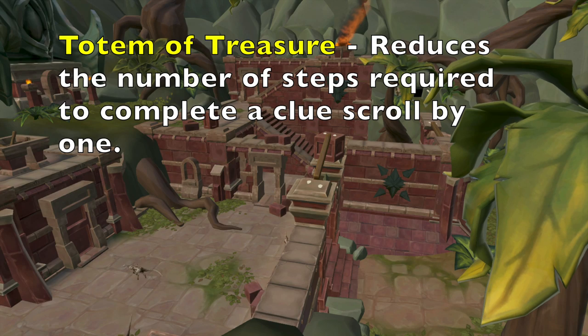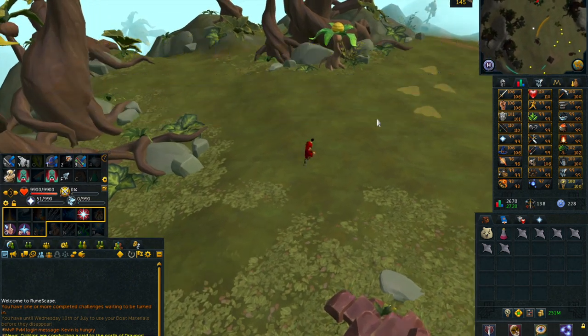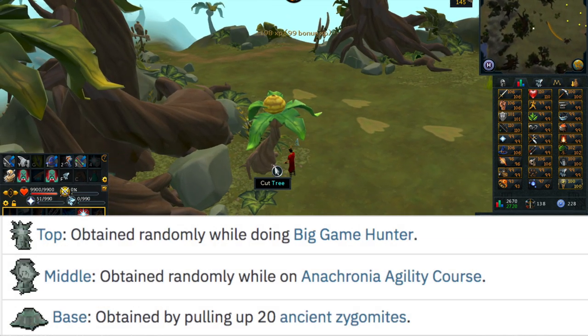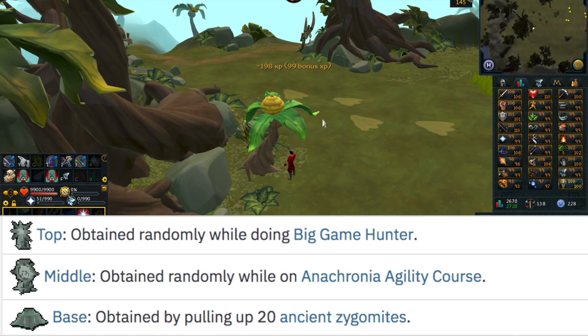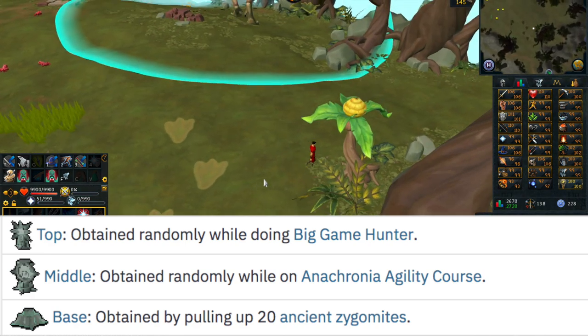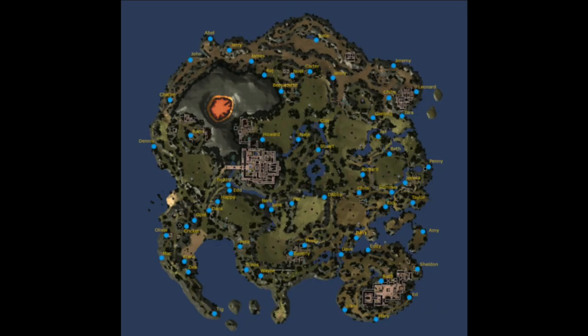This totem has a simple but useful effect: it reduces the number of steps required to complete a clue scroll by one, which is extremely useful for people who love clue scrolls. You can obtain the top piece randomly while doing Big Game Hunter. The middle piece is gained on the Anachronia Agility course. The base is rewarded for finding 20 of the Ancient Zygomites. Here is a map of all the Zygomite locations, also linked in the description.